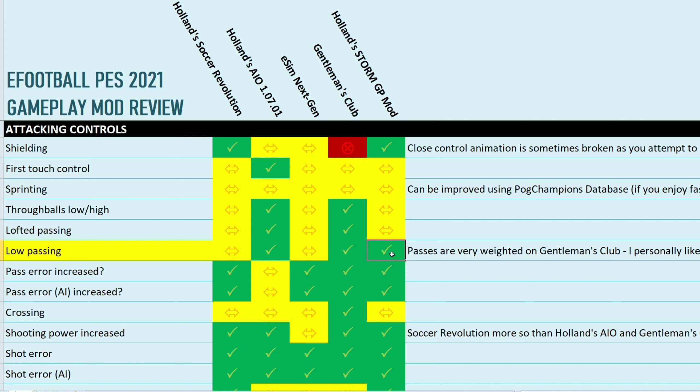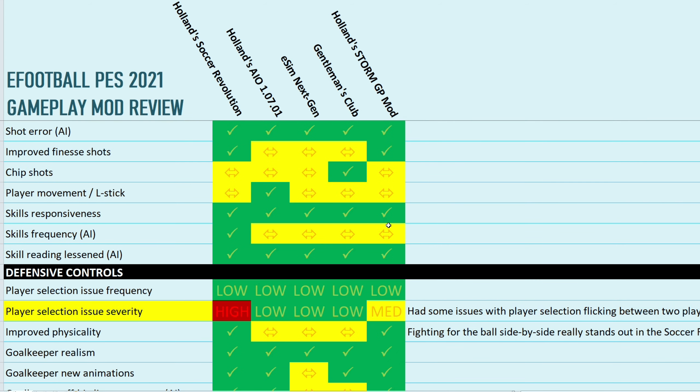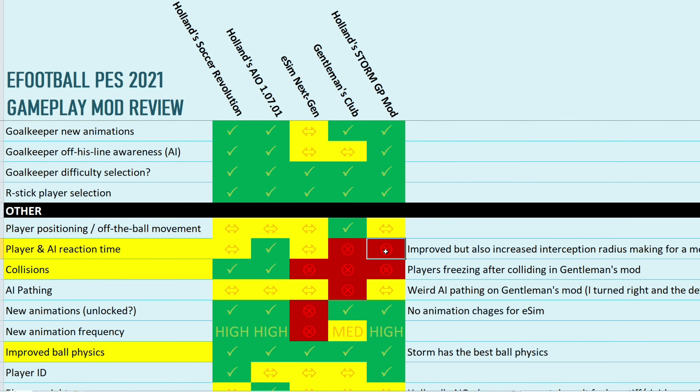Comparing Storm purely to the Soccer Revolution mod — since they're aiming for much the same thing in terms of realism — you'll notice that with the improved ball physics, the passing is better than it was in Soccer Revolution, so I've scored it one up there. Scrolling down, the player selection issue severity that hampered Soccer Revolution has slightly lessened for Storm, but the player reaction time and collisions really hamper the Storm mod for me.